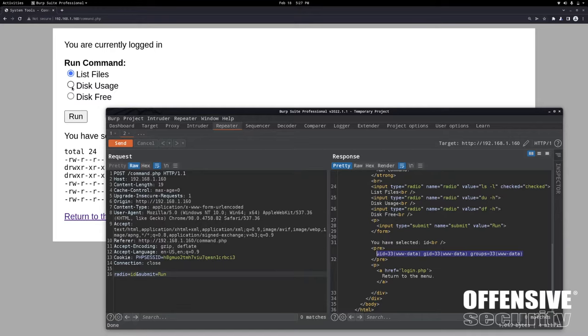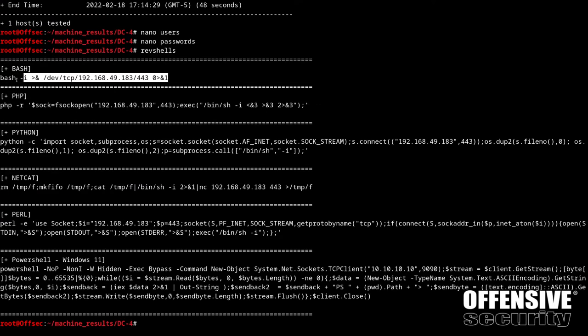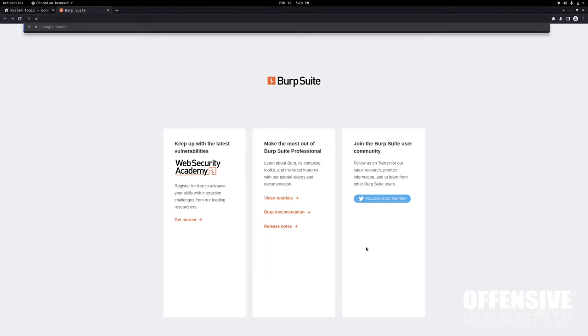If you're doing an internal engagement and come across a convenient little developer application with some system level operation in an administrative interface - it's complete compromise. Put a shell in there. I'm going to type rev shells, grab a bash reverse shell, copy it, type bash -c and paste it inside. That is bash -c with apostrophes. We're going to connect back to 192.168.1.7 on port 9090. I'm going to copy this and URL encode it using myweb URL encode.